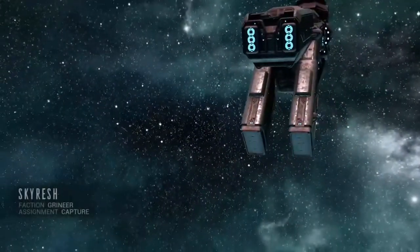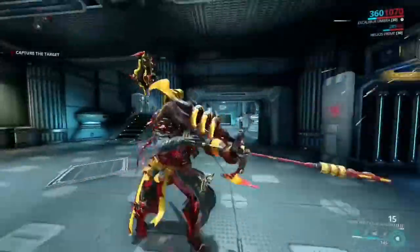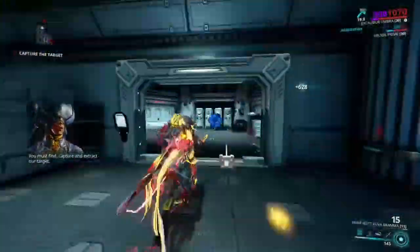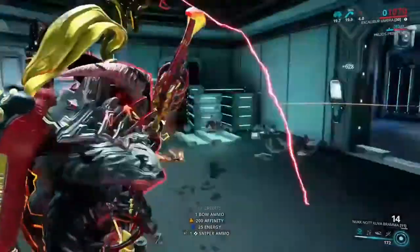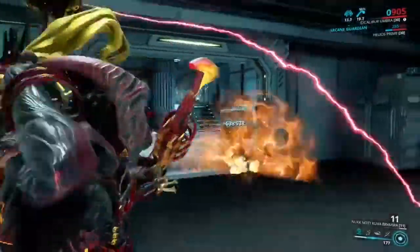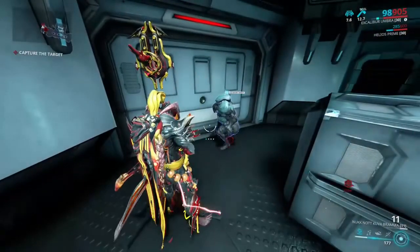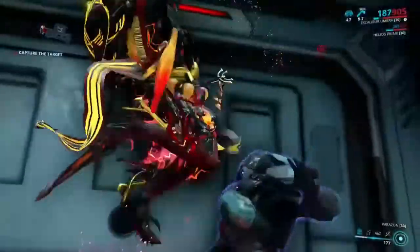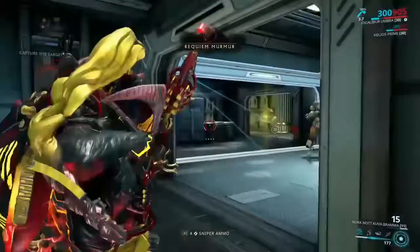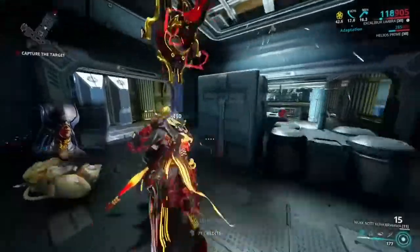That little noise or song you just heard means there's a Kuva minion nearby. There he is - let me clear the area real quick. Once you knock him down, go up to it and hit X. That's a cool little animation - and there you go, Requiem Murmur. That's what we're going to need to unlock our Kuva Lich's weakness.